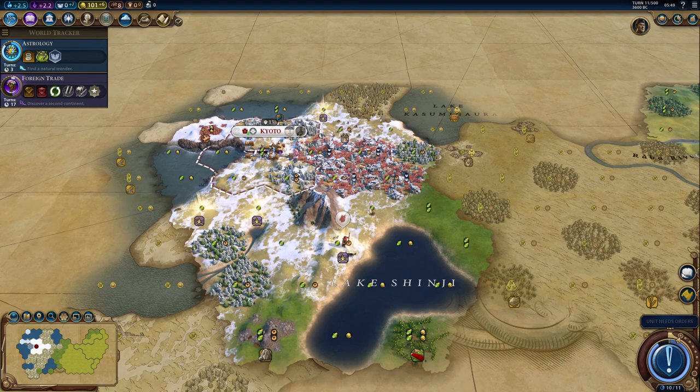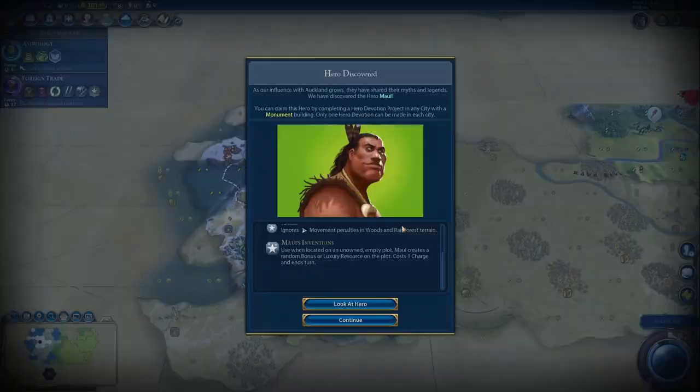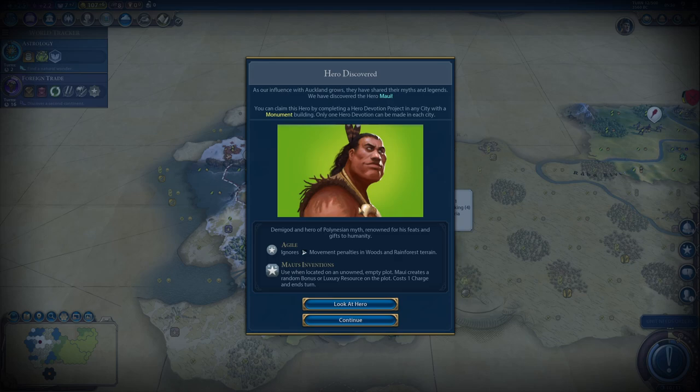Now, where do we build the holy site? Probably right here — that is definitely the best spot, no need to mark it. I'm actually excited about this now. Leave a like if you are excited, I certainly am.